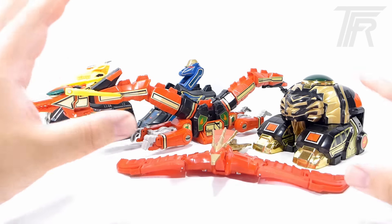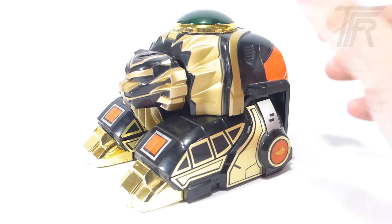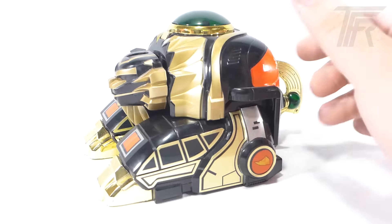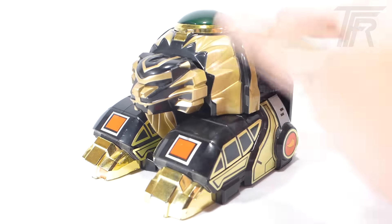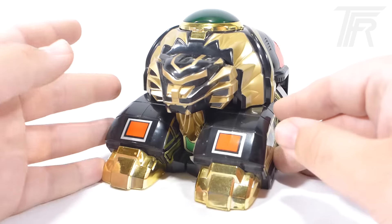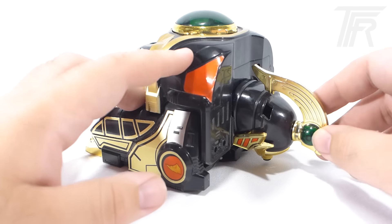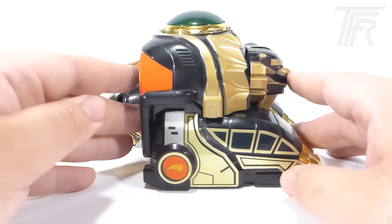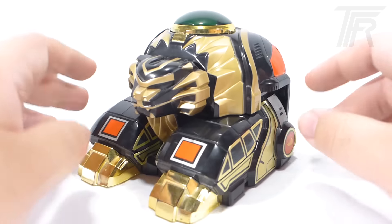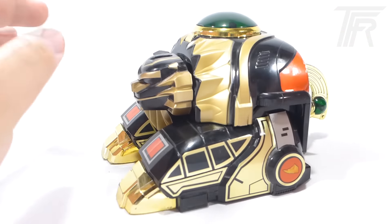Heading into each Zord individually, starting off with the Lion Zord itself — if you're a fan of the show, you might notice one huge difference: the Zord is now black, when in the show and in the Japanese series it's actually a Green Ranger Zord. Much like the early Shogun Megazord, they converted the toy and painted it differently to align it more with Power Rangers. Apart from that, it's a very basic Zord. The headpiece from the Warrior Mode attaches in the back, though I always felt like it seemed a little too short. Nothing on the bottom — would have been nice if there were some wheels down here — but it just kind of sits, and that's all it really does.